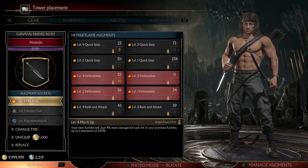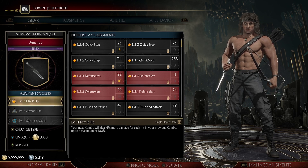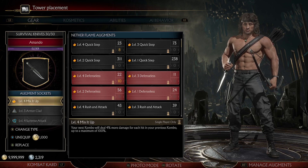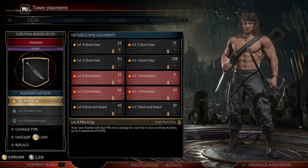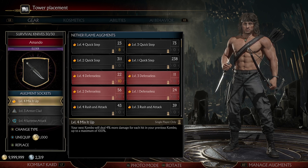Then we have Mix It Up. Your next combo will deal 4% more damage for each hit in your previous combo, up to a maximum of 100%. This is actually good because he's going to be spreading out 120 bullets with his machine gun, so that will rack up a lot of damage.